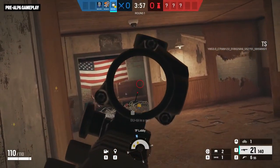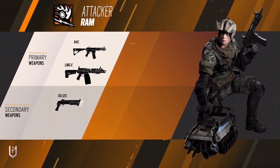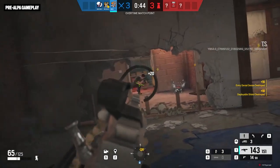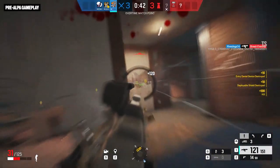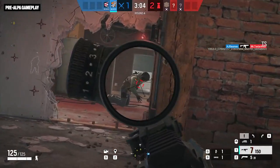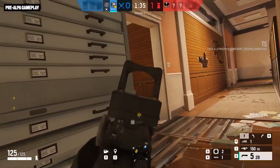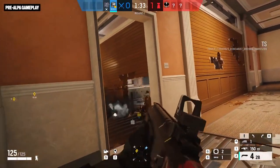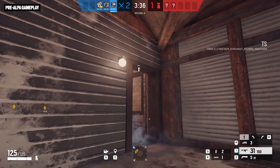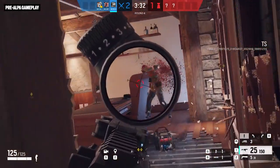Led by Thermite, these operators are not known for their delicate touch, so RAM fits right in. Her loadout primaries include the LMG-E light machine gun for matching the big and loud theme of her gadget, and the R4C assault rifle for more precision work. Her secondary options are the ITA-12S, one of the beneficiaries of the new shotgun buff, and the MK1 9mm pistol. Bring along stun grenades or a hard breach charge, and RAM is ready to root out her foes no matter where they hide.